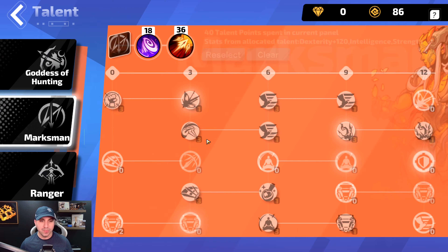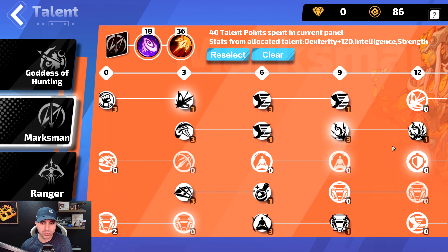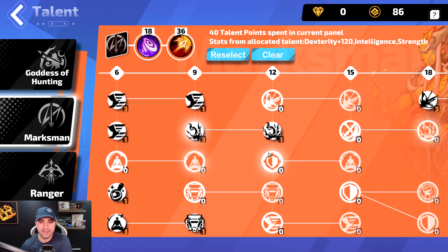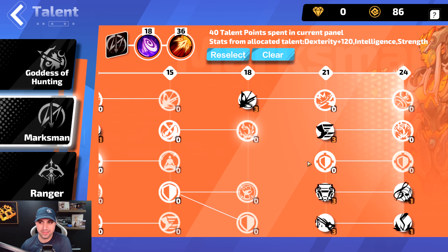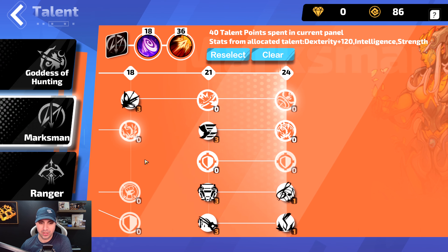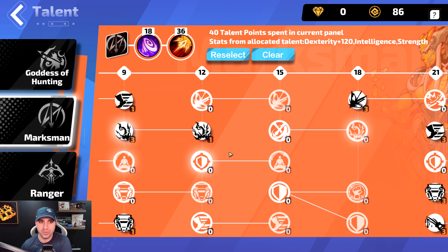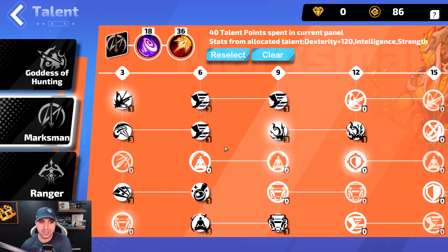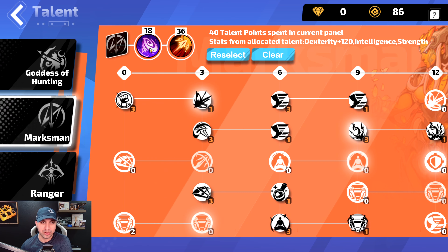Moving down to Marksman. We have 40 points into Marksman and we will start scrolling through the tree. I did tons of testing with talents as well — I can't even tell you how many different trees and things I tried, but I ended on those three.